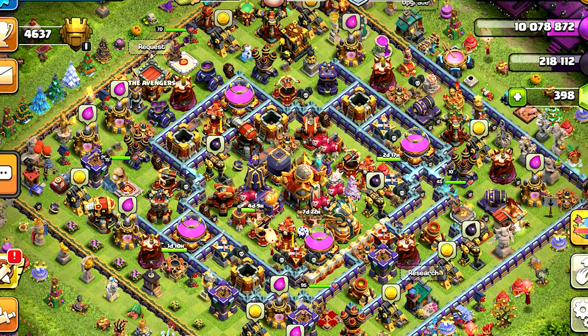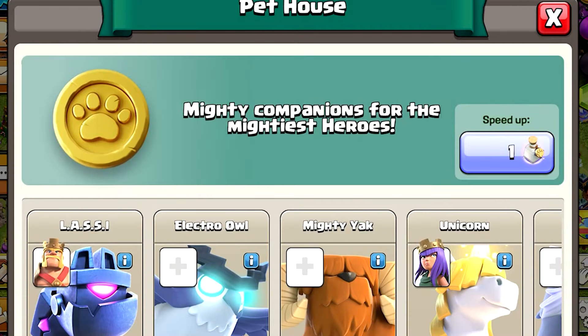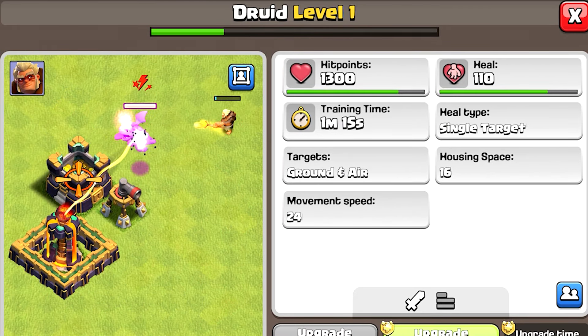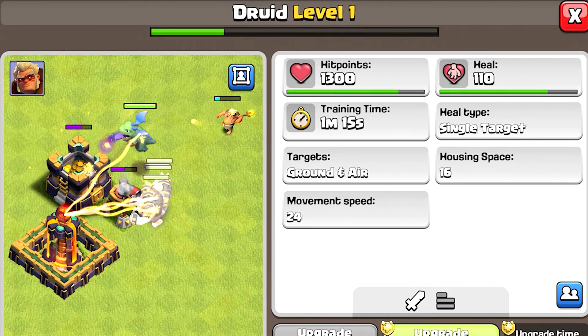Hey everyone, welcome back to the channel. Today we are diving into a head-to-head-to-head comparison of all 3 healers: the Unicorn, the Healer, and the Druid. We will see how they stack up in various battle scenarios to determine which one reigns supreme as the best healer. So let's get into it.